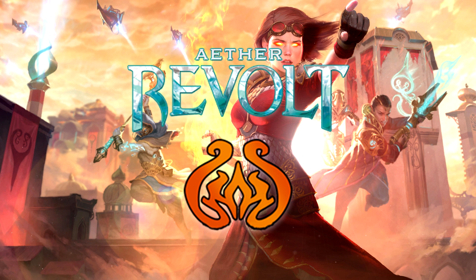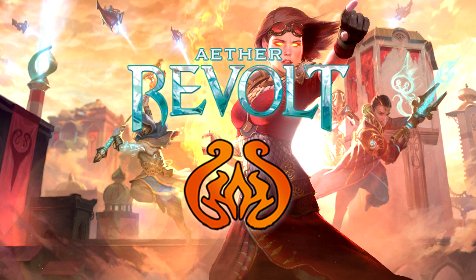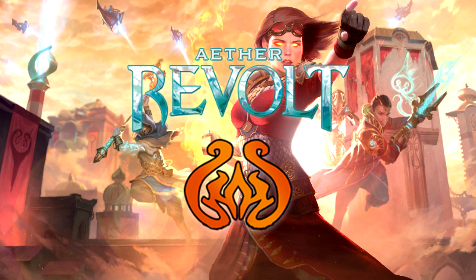We're almost done with our Best of the Rest series talking about the rest of the cards in Aether Revolt not spoiled individually. In this video we're going to tackle the green cards and in the next video we'll talk about artifacts. In case you've missed previous episodes, you can click the first link in the description and that will take you to our Aether Revolt playlist with all the information you'll ever need on the set. Without further ado, let's talk about some green cards.